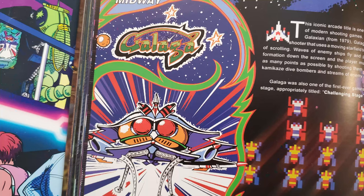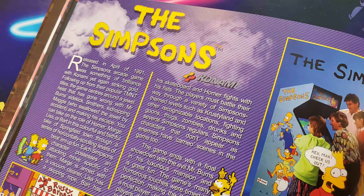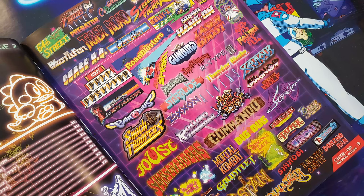Thankfully, the game selection is mostly pretty good. Bubble Bobble, Double Dragon, Dragon's Lair, Galaga, Gauntlet, Ghosts and Goblins, House of the Dead, Mortal Kombat, Outrun, The Simpsons, Spy Hunter, Street Fighter II, Teenage Mutant Ninja Turtles, Tekken, Zaxxon — there are definitely a bunch here that many people would recognize as landmark or iconic games in the history of coin-operated games.